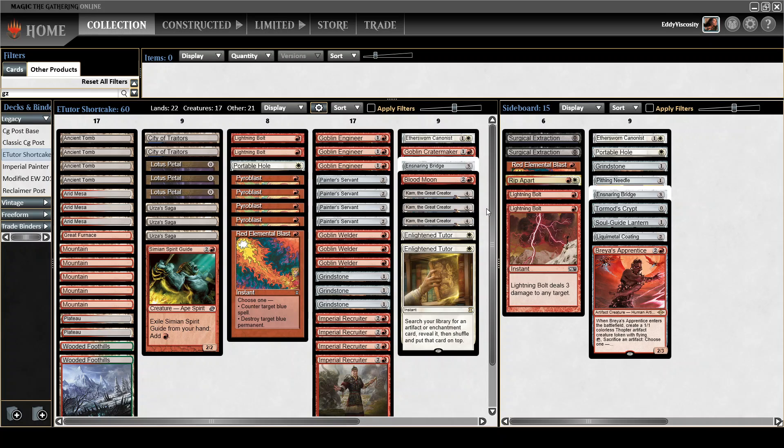Karn has kind of fallen out of favor in the main deck. You usually see fewer copies because you have these Urza's Sagas that aren't a permanent mana source — they eventually go away, which can sometimes make it difficult to cast four-drops. But I find that Karn gives me a lot of angles to fight in games that go long. And on that note, in order to make that happen, I have a lot more artifacts in the sideboard to fetch with Karn than you'd usually want to see.